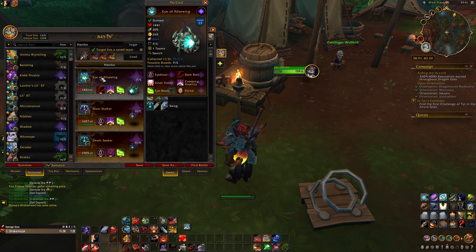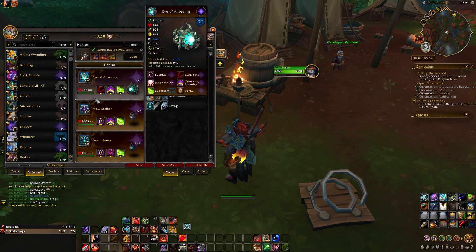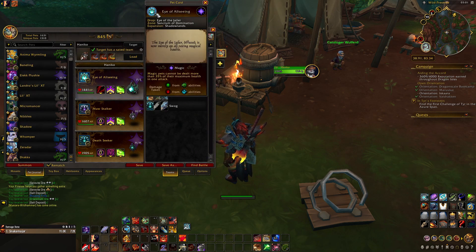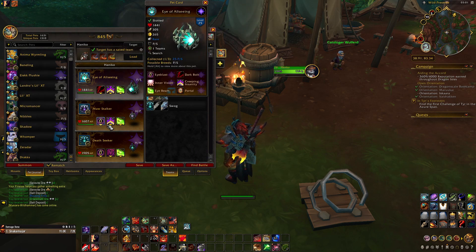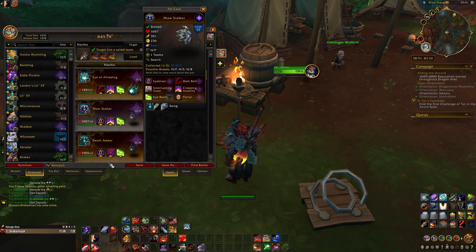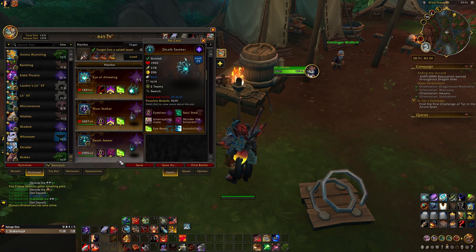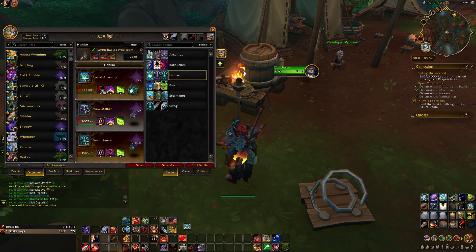So what I thought is, let's use eyes from Shadowlands. Any kind of eyes — especially the Eye of Allseeing, which should be from Sanctum of Domination. It's super cheap and easy to obtain. Mossstalker is from Torghast, also very cheap. And Deathseeker is the one from Twisting Corridors. Basically, they're all easy to obtain.